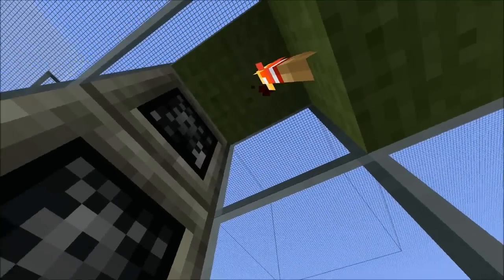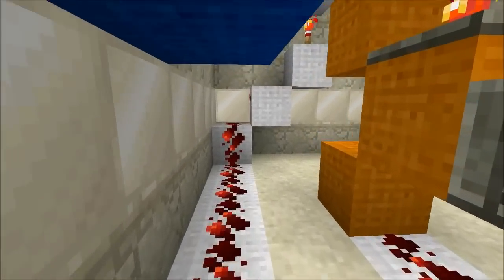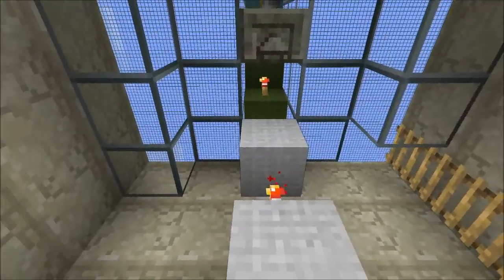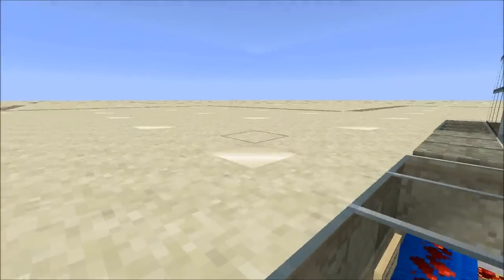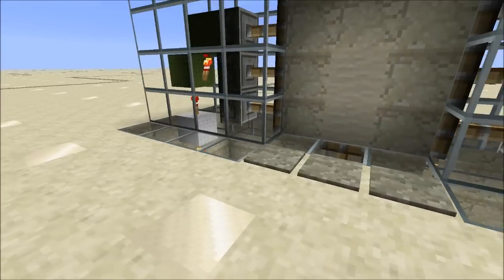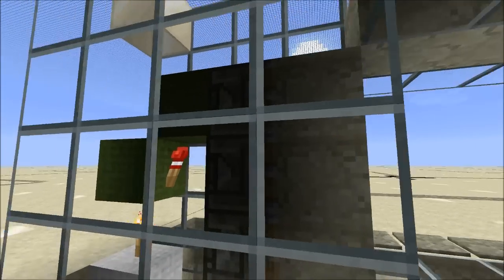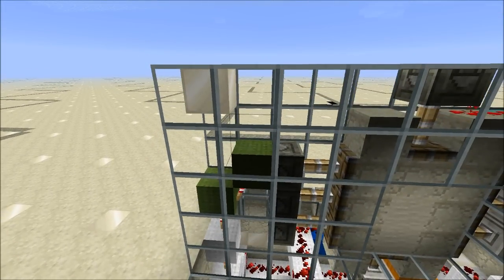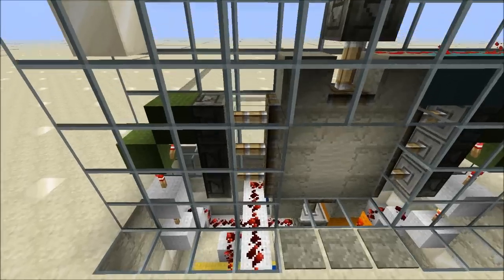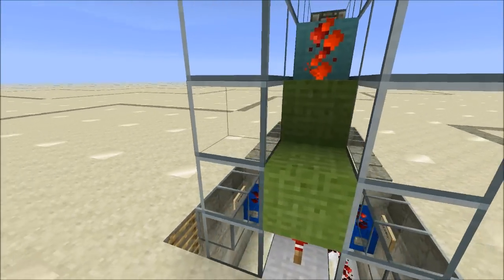The side pistons are powered next. Generally, a torch placed on the side of the block will send both power sideways and downwards, and will also power any block situated directly above it. Thus, this simple two-block arrangement, shown in lime green, powers all three side pistons.